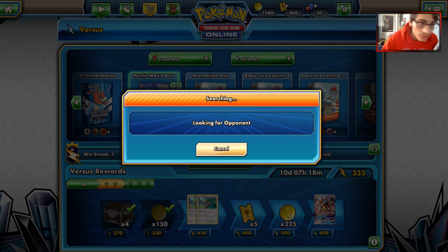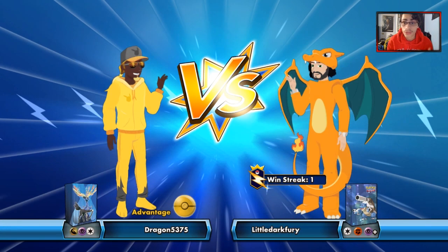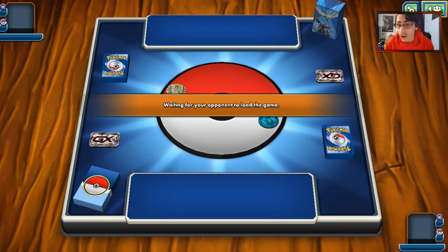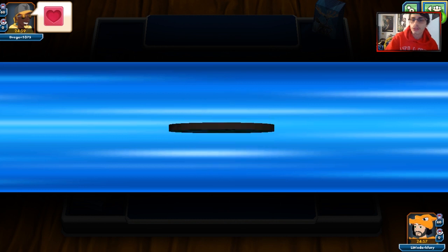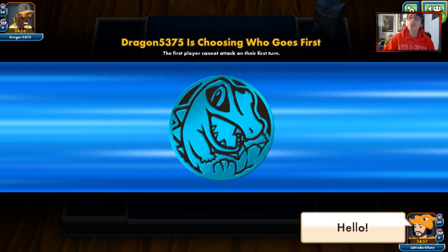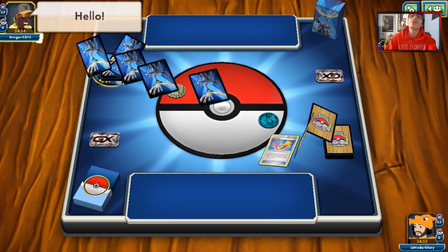Alright, let's get a game or two with the deck. One of the issues is if you get Quaking Punched — very sad days. The Toad matchup is pretty miserable because of Quaking Punch. Your best bet is to use Bloodthirsty Eyes. Looks like we're up against a Plasma deck. If we can get a double starter we're okay. Our opponent is going first, which kind of sucks.